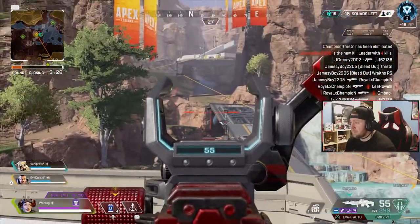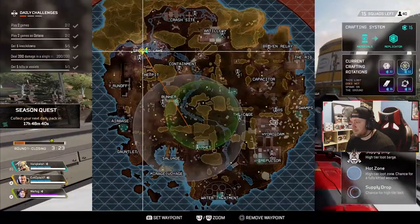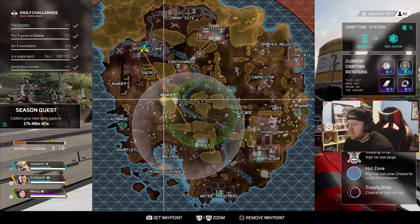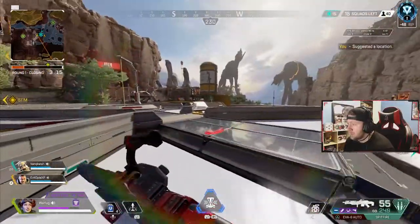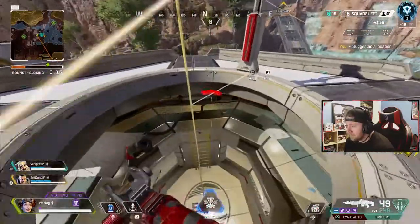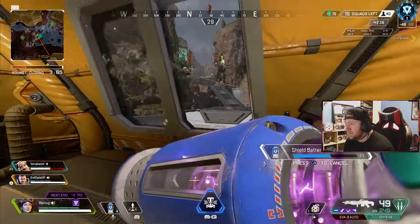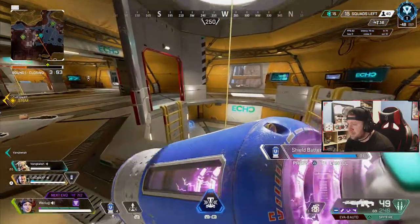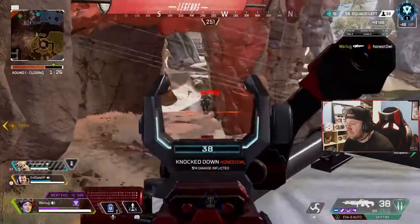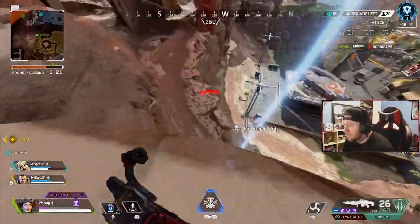That means landing there every single game no matter what. The reason you want to do this: one, you're going to become very familiar with the location and know the best spots to land and where the best loot spawns. For example, if you like to land in Artillery and you know a purple shield spawns in one of the buildings, land there and get the purple armor every game. Two, you're going to learn the best ways to fight at that location using the terrain, high ground, cover, and the best buildings to give your team the best chance to win those early fights.